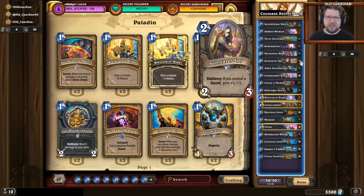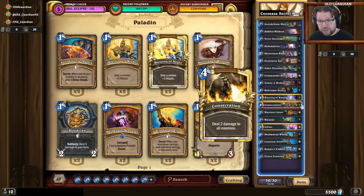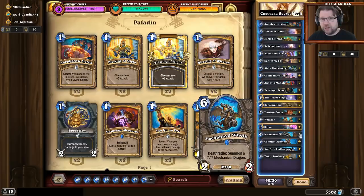The rest of the mulligan depends on the matchup. I want to keep Peacekeeper against Rogue, because Peacekeeper is extremely important in beating Edwin Van Cleef. I like to keep Consecration against Token decks. I like to keep Harrison Jones against weapon decks — Shaman currently doesn't really run a lot of weapons so I'm not keeping it against Shaman, but against Paladin, Hunter, or Warrior I will. And if I know the matchup is going to be very slow, Mechanical Whelp can be a good idea to keep already in the mulligan, because it is the most powerful mech in the deck. And now let's go take a look at Mech Paladin in action.